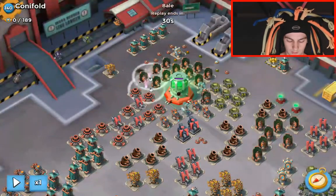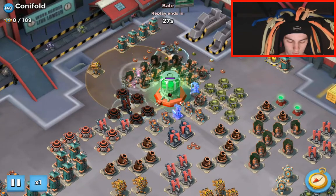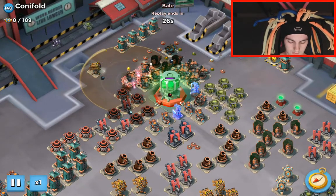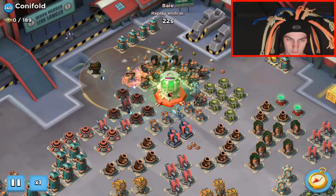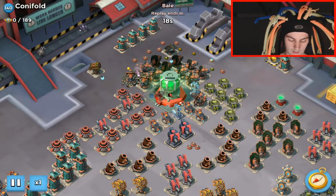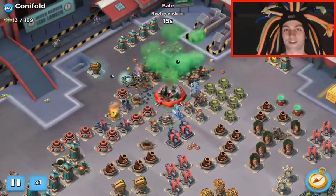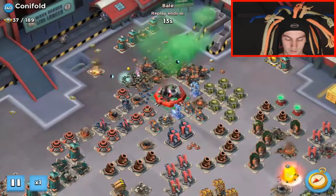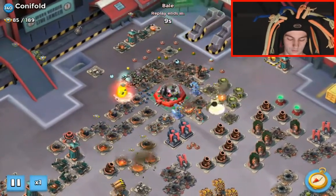Sometimes there are rocket launchers down here, but on this particular map BVD's just got three shocks and then he can hammer down the core. As we said before, there was 1.7 mil on this. Four, five — and then we got some critters just to extend it out, and boom, down goes the core. A great hit from BVD.